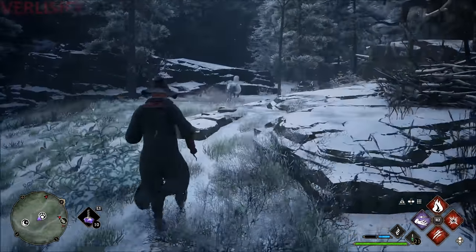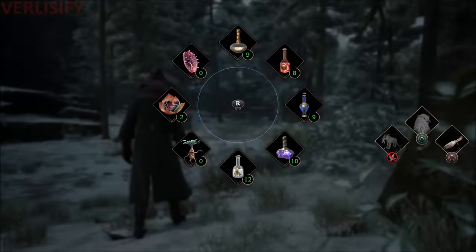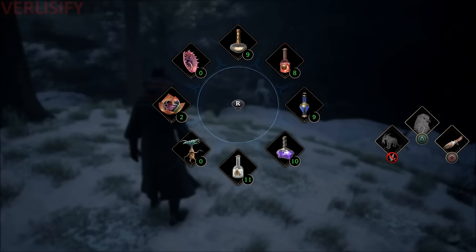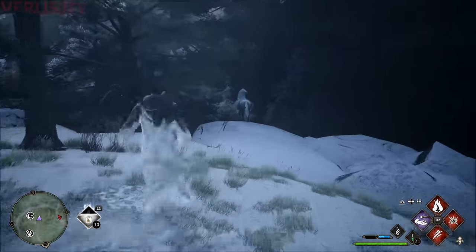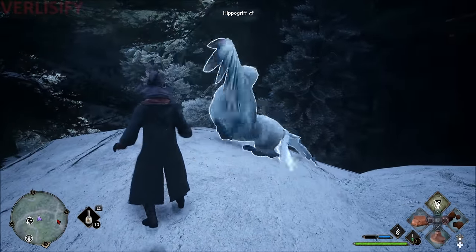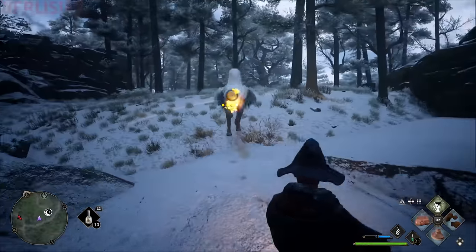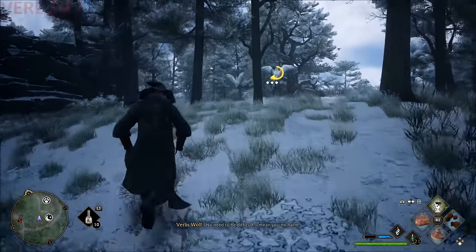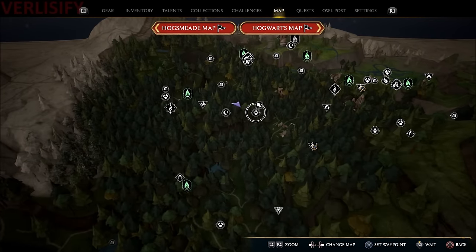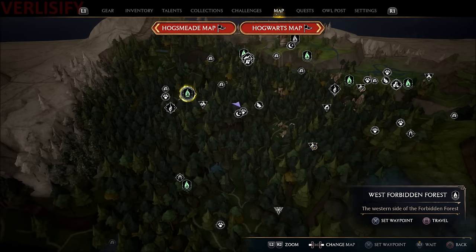The Hippogriff location is in the Forbidden Forest, and it is a tricky and fast creature. You have to discover this one manually for it to appear on the map — it's to the east of the West Forbidden Forest Floo Flame. Until you get Glacius and Arresto Momentum, it's probably not worth attempting. You can try an invisibility potion, but it wears off really quickly, so disillusionment may also work — pull it in with Accio, stall, then go for the catch.